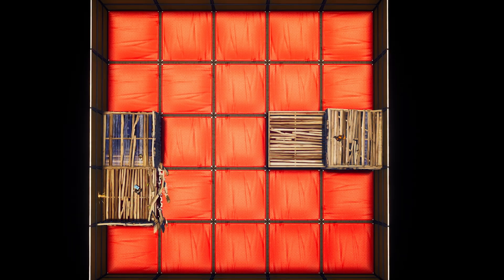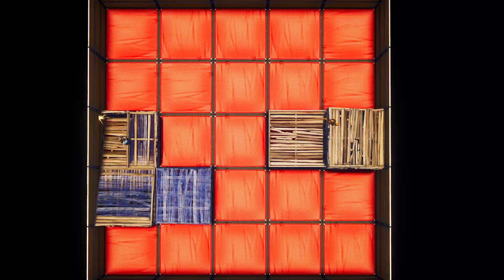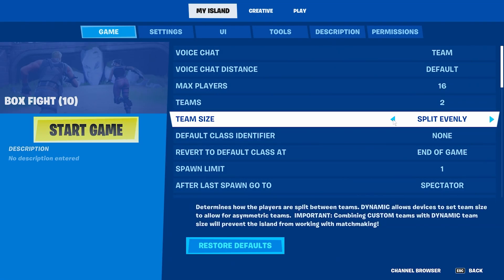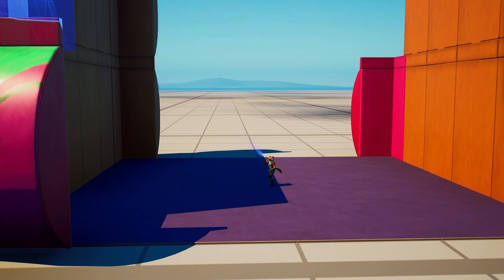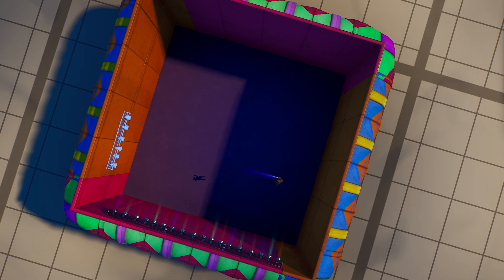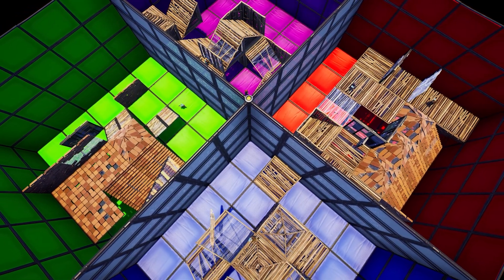You can adjust the speed at which your matches will play out by changing the player count and team size. You adjust player count here and then team size right here. You can design your island to be a 1v1 box fight match or maybe have smaller teams that have to cooperate to take down their opponents. You can even have multiple arenas with different players fighting simultaneously.